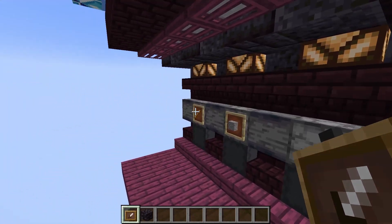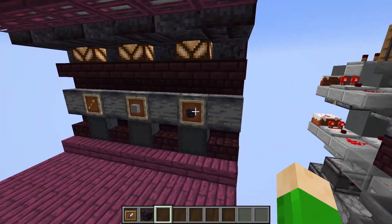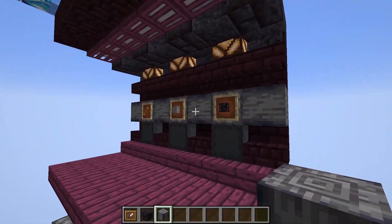There's a dropper on top of every shulker box and nowhere else to put it. And if you're trying to hide your redstone, then the only way to get rid of it is to make it blend in, like I've done here with a similarly textured block like basalt.